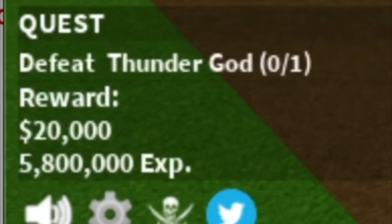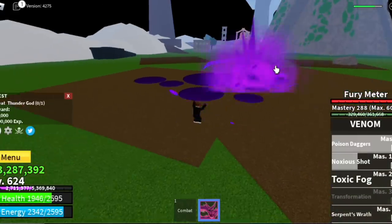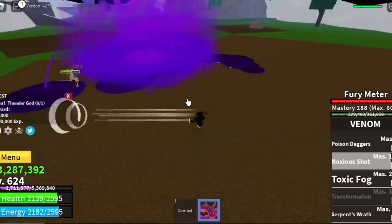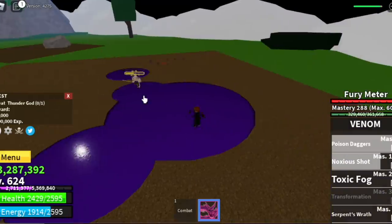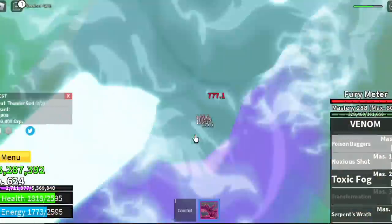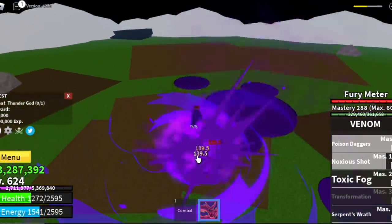Defeating Thunder God is easy — just dodge sideways, no problem with the damage because Venom really inflicts lots of damage. Just stay alive. The goal in this island, Upper Yard, is to reach level 625. After that we will proceed to our final island, but let's defeat this boss first.